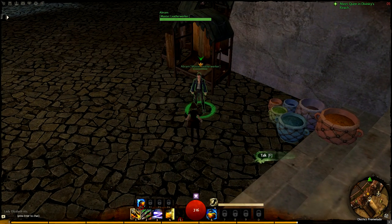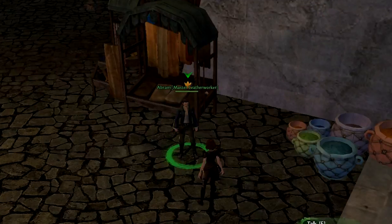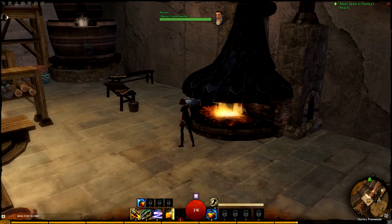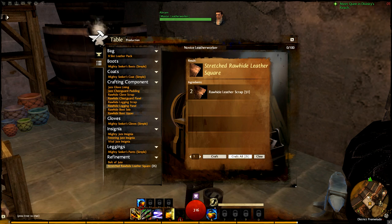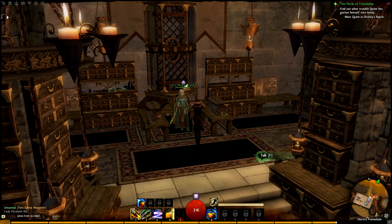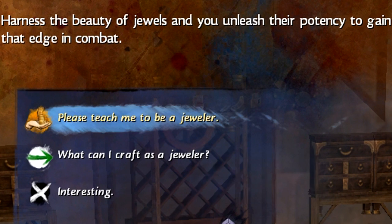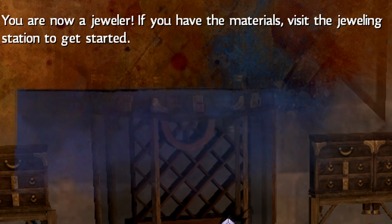I trained huntsman to level 3, and then ran over to the leatherworking trainer and learned that discipline. Once again there was no fee or any mention of any kind of restriction. Using materials gathered by my main character and put into the bank, I leveled leatherworking to 7, and now it's time to be greedy and go learn a third discipline. There's still no fee to learn the jeweler discipline, but I'm told I can only have two active disciplines and asked which one I want to deactivate. I'm told that deactivating a discipline won't cause a loss of progress, but reactivating it will carry a fee.